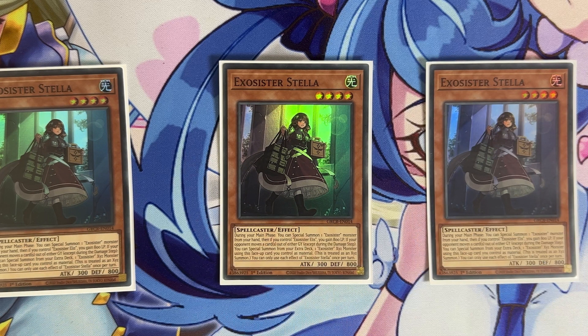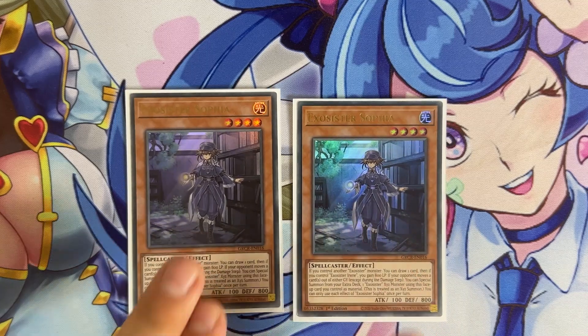We have three copies of Exosister Stella. She's the one that special summons herself from the hand, and she works with Elise — if you special summon her and have Elise on the field you gain 800 life points. Same thing: if your opponent moves a card from the grave, you can just slam a rank four Exosister XYZ on top of her. Really, really good card.